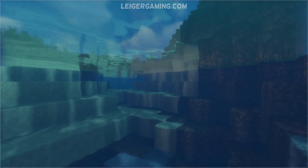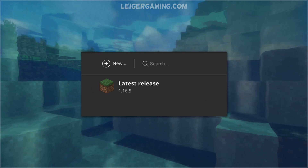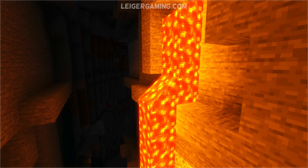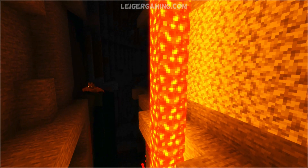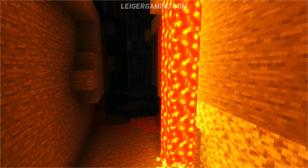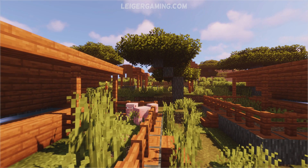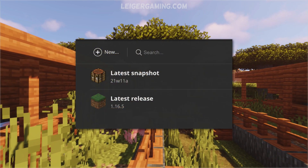The next thing you will want to do is go to the Installations tab. There, you will see the latest release option — this is good. Next, look to the top right and select Snapshots. Before you click it, there is a warning: snapshots are unstable. That's okay — I'm sure you already made your backups. Now take a deep, long breath in through the nose and out through the mouth. Click the check box and a new installation type will appear — it is called Latest Snapshot.